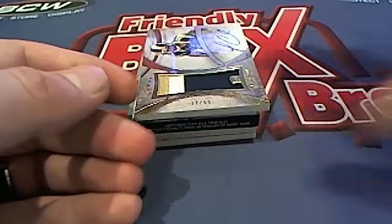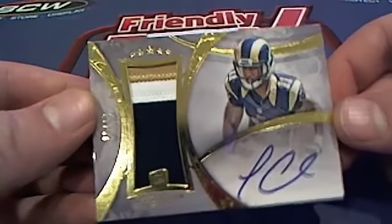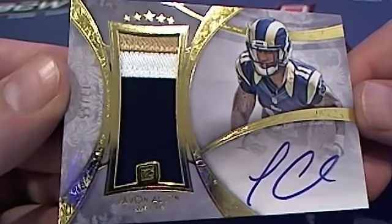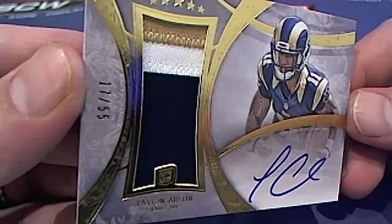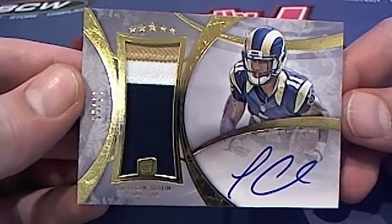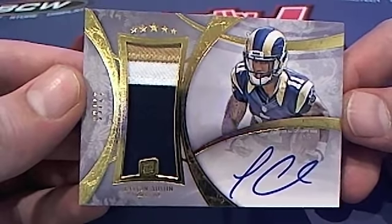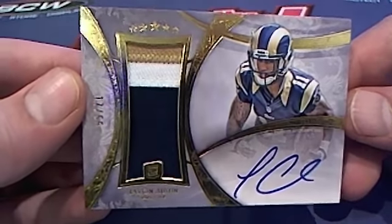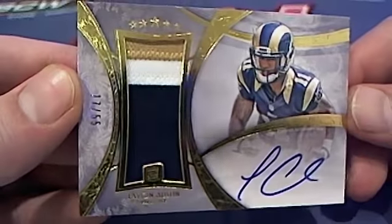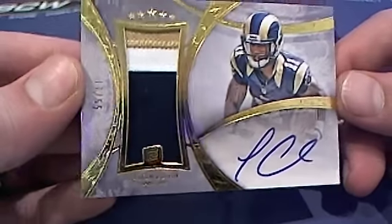Oh boy, what is this? It is going to be a Tavon Austin right there — Tavon Austin, 17 of 55, three-color patch auto. Wow. St. Louis Rams, NFC West. Nick G, that is coming out to you, Nick G — 17 of 55.